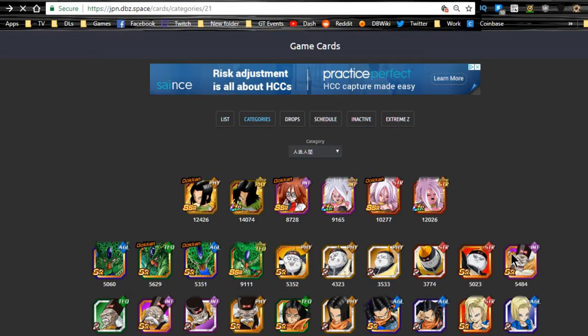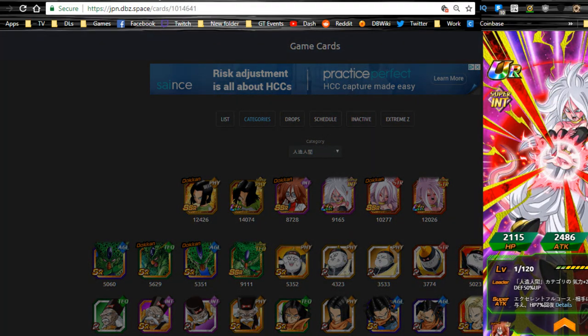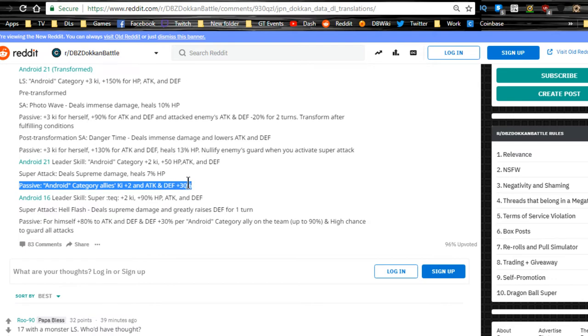This other one is the scientist-looking Android 21, and this is what she looks like when she Dokkan Awakens. Her leader ability: Android Category Ki plus 2, HP, Attack, and Defense plus 50% — not that great. I'm assuming she's going to be a free-to-play card that drops in an event. Super attack: Supreme damage, heal 7%. Passive: Android Category allies Ki plus 2, Attack and Defense plus 30% — that makes sense.